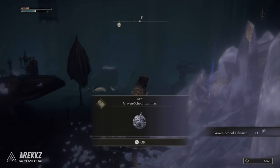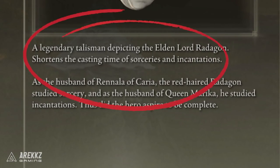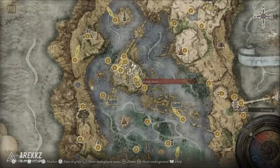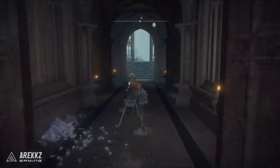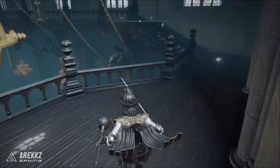In our final talisman slot — with alternate options to go over afterwards — we have the Radagon Icon. This is fantastic because it gives around 30 virtual Dexterity towards our spell casting speed bonus, capping at 70. So this is a great way to cast our spells faster, and often casting faster means killing things quicker and easier. This is found in a chest on the second floor of the Debate Parlour area. From the Debate Parlour, head outside, take a right, follow the path around the side of the building, up the ladder, through the window, and to the chest — and it's yours.